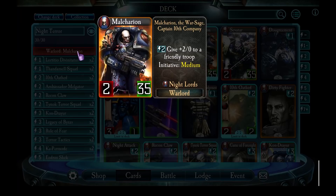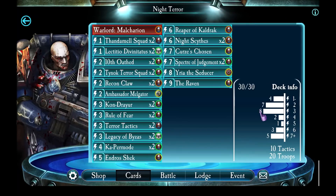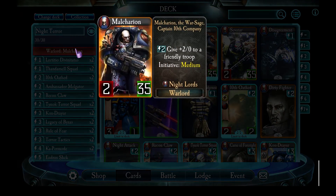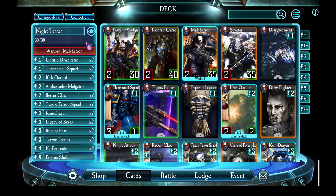Like all of the epic warlords, he's got two attack and 35 health. The general theme of the deck is going to be trying to take advantage of the fact that he can give a unit really high attack, to have synergy with the Night Lords terror ability - which means their units don't take damage when attacking units which have a lower attack than them. Let's take a look at what we have, running through the cards from cheapest to most expensive.